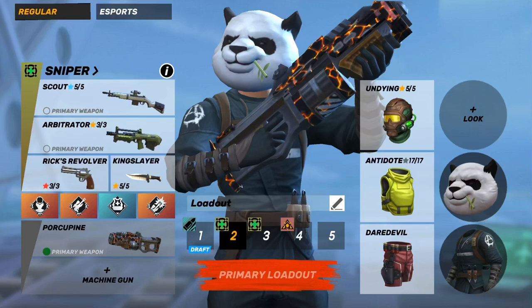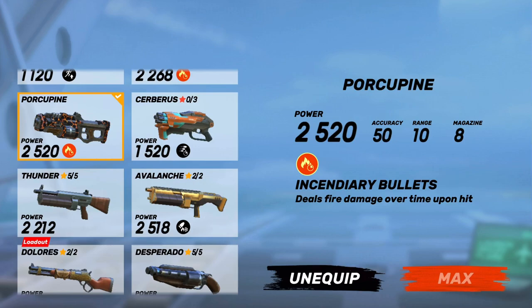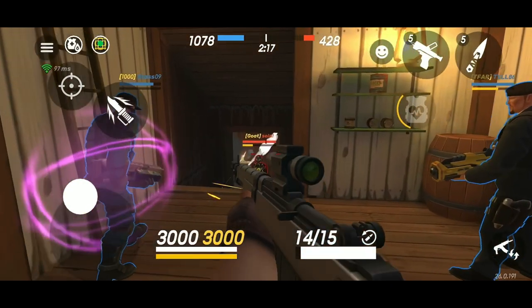What's up guys, Shuri here and today we're going to talk about the porcupine and hopefully teach you a few things. The porcupine is a 2520 power level with 50% accuracy, 10 range, and an 8 magazine, which is pretty decent range and it does really good damage. What makes the porcupine special is it deals fire damage over time upon hit because of incendiary bullets — about 120 to 140 damage per second after you hit someone, which can be really useful.